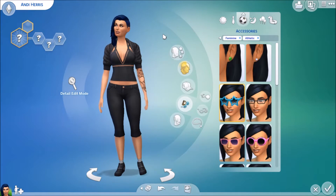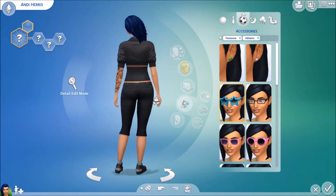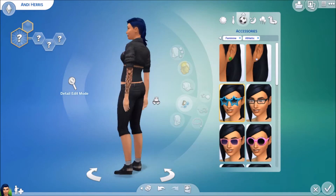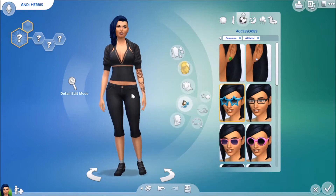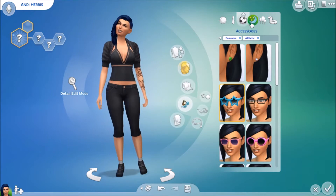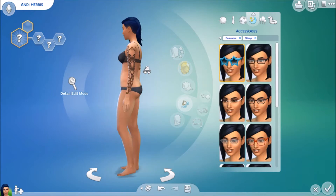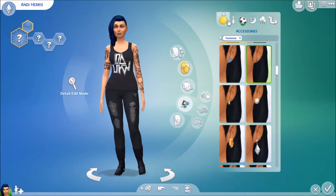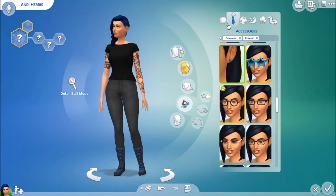This one I do like actually — I haven't used this top yet so it's a good use of it, and it actually works. It's dark and she's not showing off too much skin, and you can still see part of her tattoo. This sleepwear is just simple — I was rushing at this point because I think I spent like three minutes on those first two outfits.